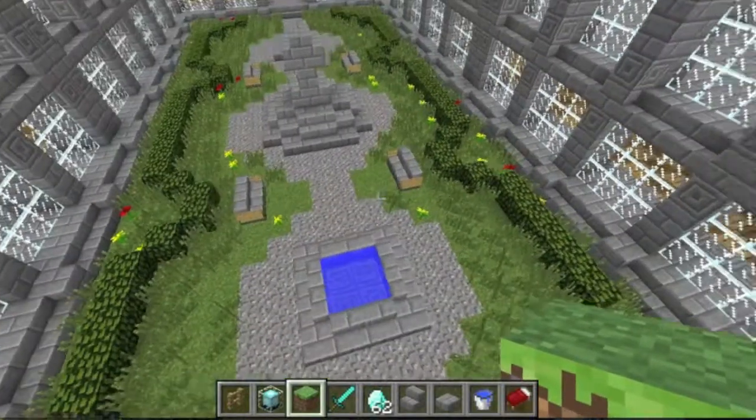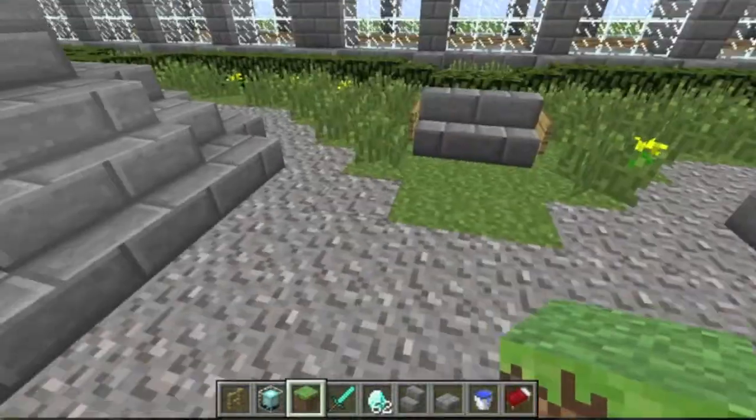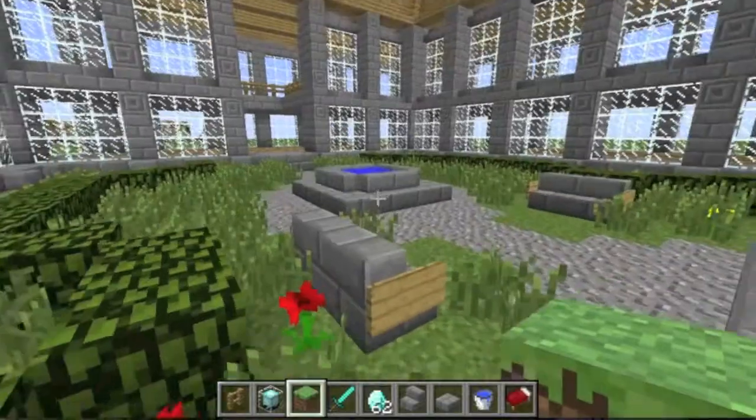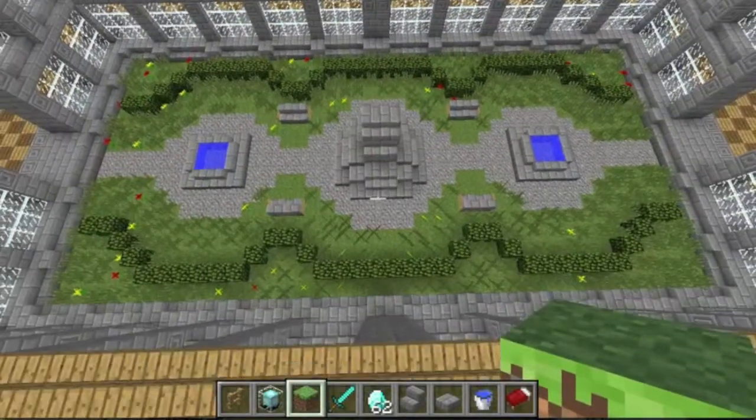This one has a few little pools and benches, and a little cross thing that I made. It's symmetrical on both sides, as you can see.